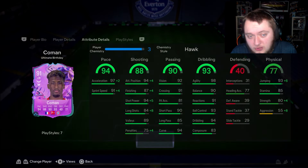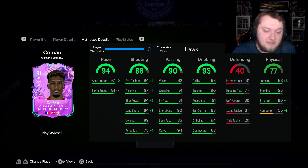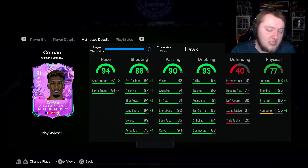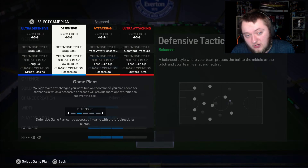The chem style for him in my opinion is going to be a Hawk. You can't boost composure so there's no point boosting the dribbling — I think it's already really really good. The Hawk gives him a pace boost up to 99 acceleration and 95 sprint speed, so going to like 97-98 pace. It goes to 98 attack positioning, 91 finishing, 99 shot power and 92 long shots — a very very good boost in the shooting department. 99 jumping as well with 84 strength. This card looks absolutely bonkers.